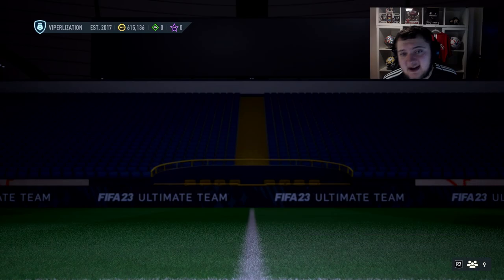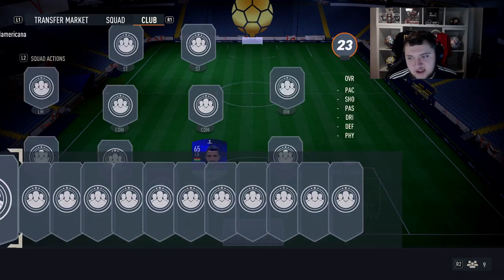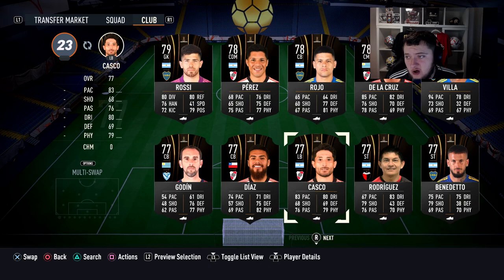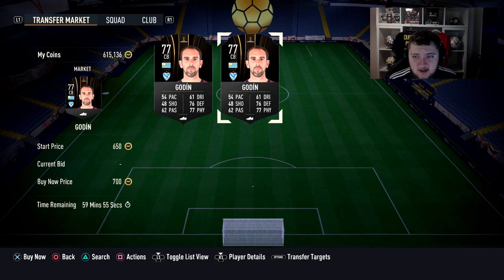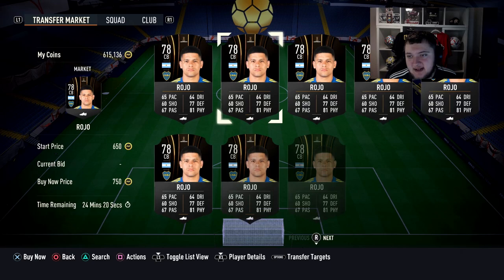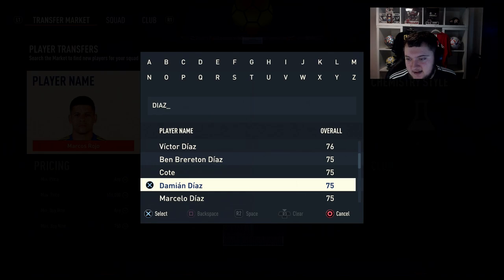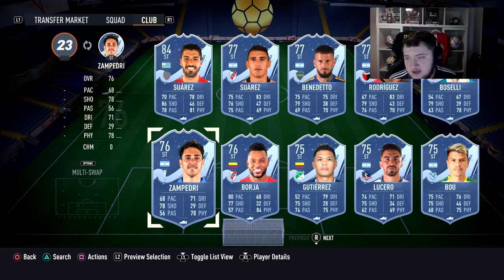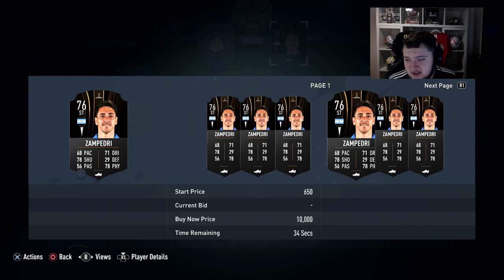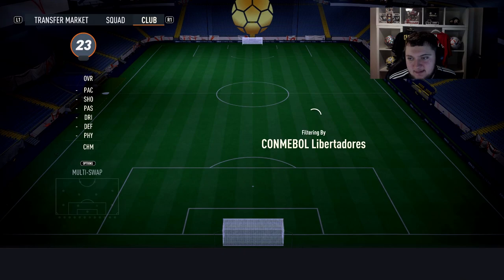Let me show you how easy and cheap the Sudamericana/Libertadores segment is to complete. On the market, Diego Godin is about 700 coins, Marcos Rocco - another Lib center-back - is cheap too. Marcelo Diaz is also really cheap. The ones I've been using most are around 700 coins on the market. Use the Libertadores players first as they're cheapest. Check Godin, Rocco - use Ariel Arnani as goalkeeper at 700 coins - cheap as chips.